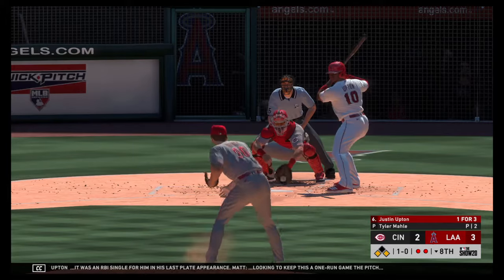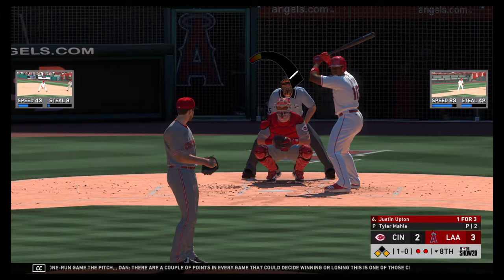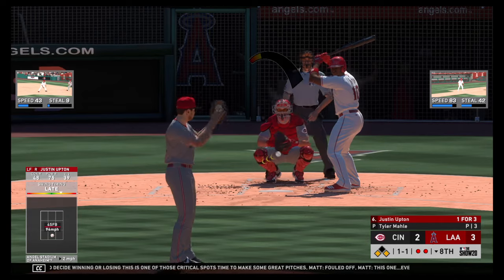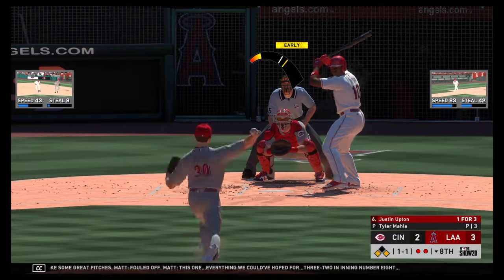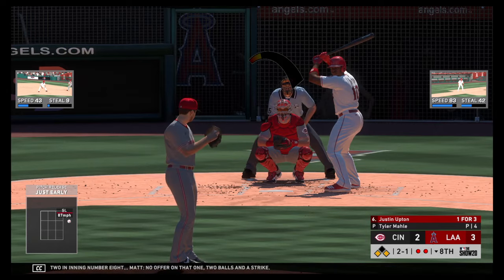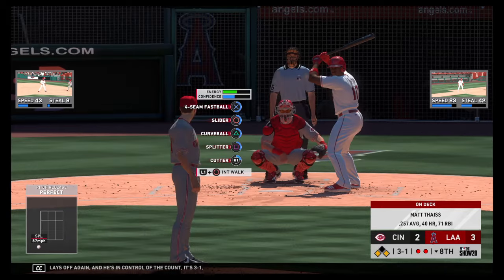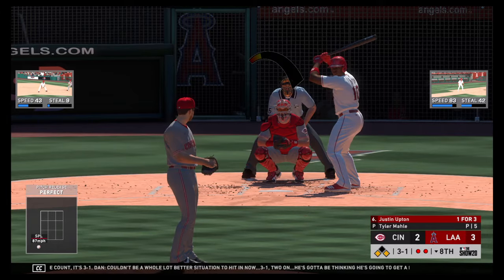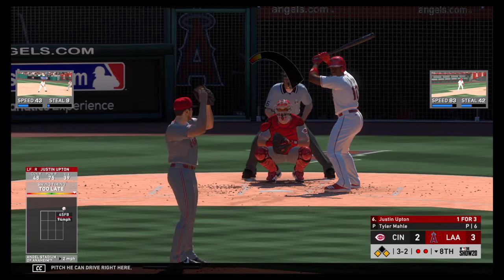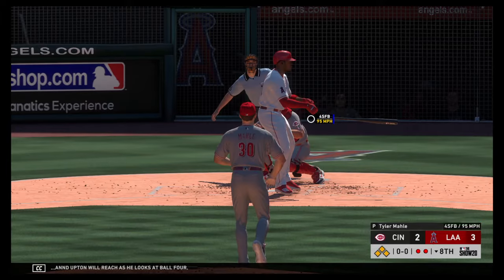Looking to keep this one-run game alive — here's the pitch. There are a couple of points in every game that could decide winning or losing — this is one of those critical spots, time to make some great pitches. Fouled off. Three-to-two in inning number eight. No offer on that one — two balls and a strike. Upton lays off again, and he's in control of the count — three and one. Couldn't be a better situation to hit — three and one, two on, he's got to be thinking he's going to get a pitch he can drive. He's set at 3-2 and Upton will reach as he looks at ball four.